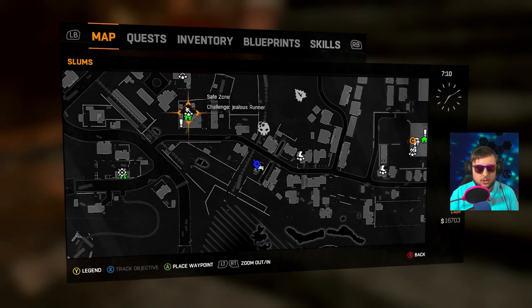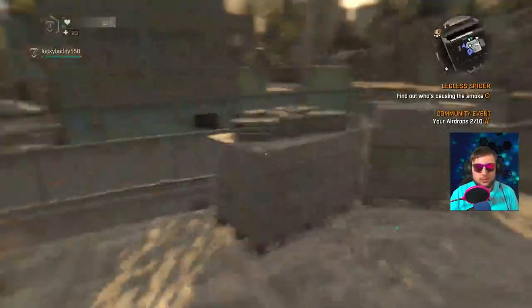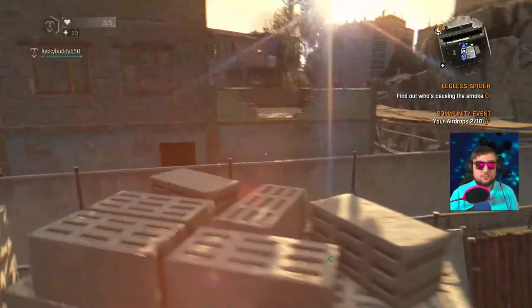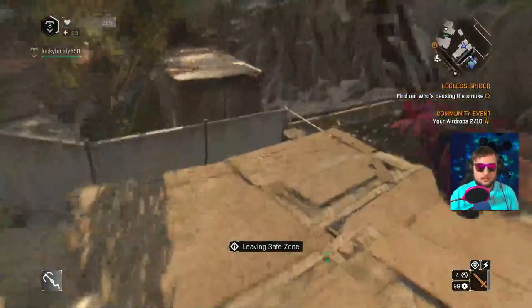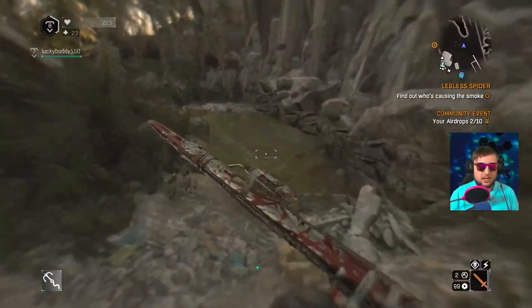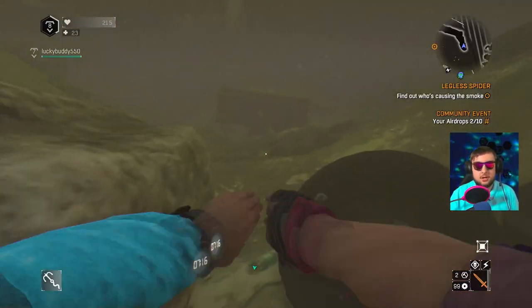There's another safe zone to the left and it's got a Jealous Runner challenge on it. Basically you just want to come here — if you don't have this place unlocked yet, go and secure it real quick, it's a great safe zone all around. It's not the yellow tarps, there are survivors inside. Once you're here, you're gonna want to come jump over the walls, run up here, jump over this — don't jump on that wooden rooftop too hard or you'll fall through.